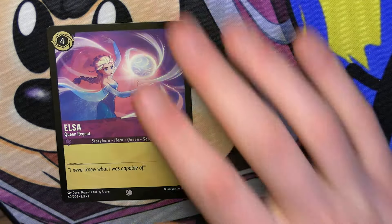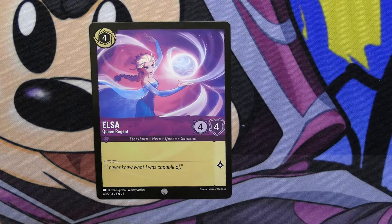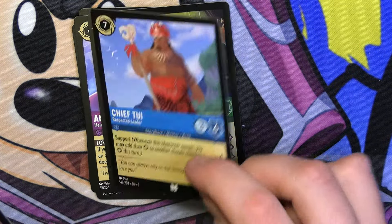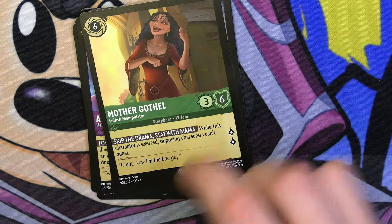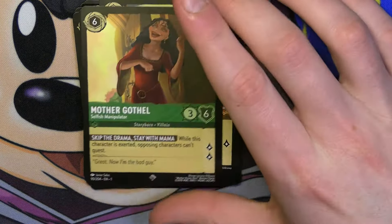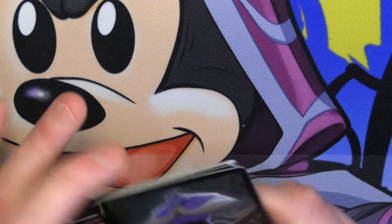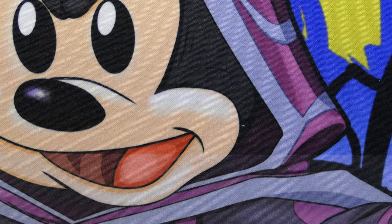We've yet to see Big Elsa, but we're seeing all the other Elsas. Mickey Mouse, Mufasa, Pongo, Simba, Kristoff, Anna, the Mad Hatter — I think that's the first time we're seeing the Mad Hatter. Chief Tui. There's Ariel for Song Control. Mother Gothel — I wish we had cards that could exert her so we could make her floodgate effect just a little bit better. I really love Mother Gothel — she's so good as a floodgate. I wish there was a way to immediately exert her when she comes onto the board. That comes from someone who's played Yu-Gi-Oh and there's plenty of floodgates in Yu-Gi-Oh.